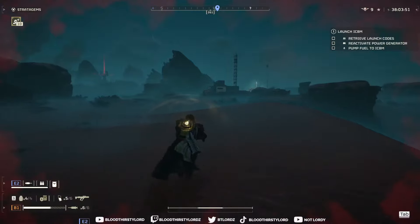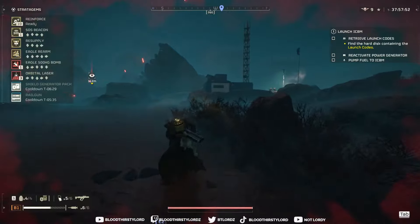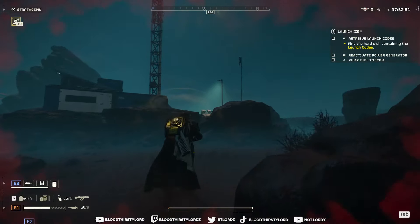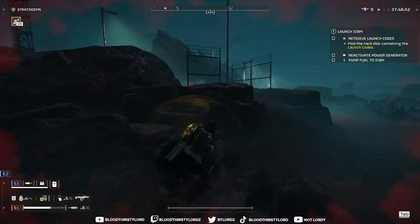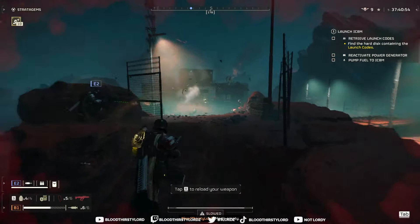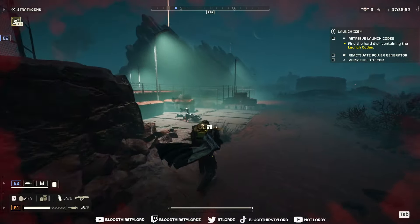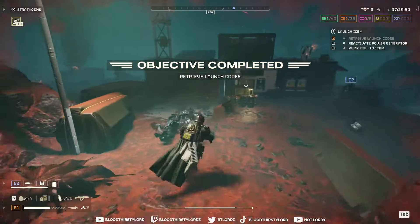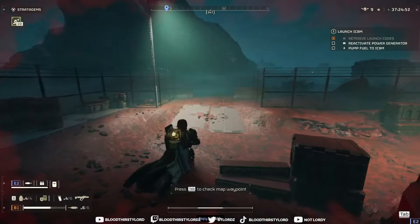There's a weapon dropped there but we don't need it. There's a jammer as well, watch out. The launch code's always easy - it should be easy. Launch codes essentially just pick up launch codes around a dead body. It's very easy, it's never the difficult part of this mission. The rest are more defense orientated.